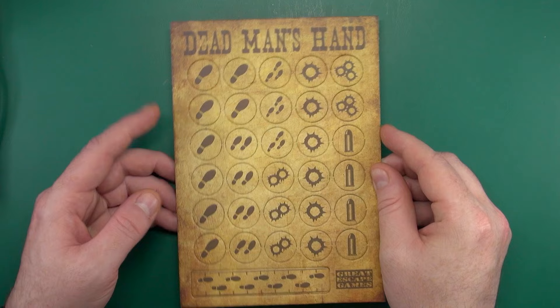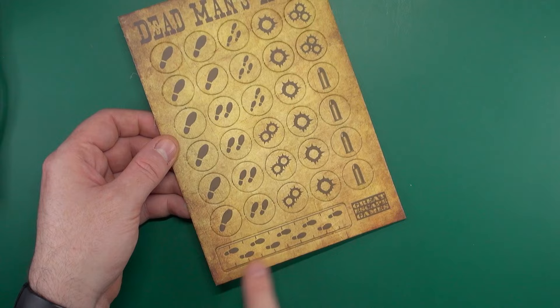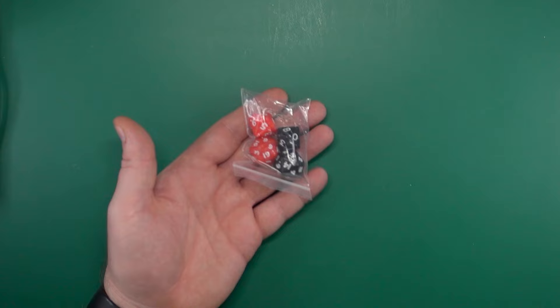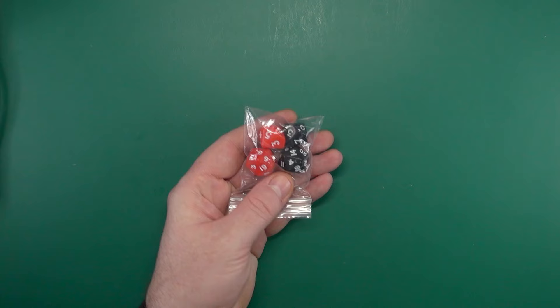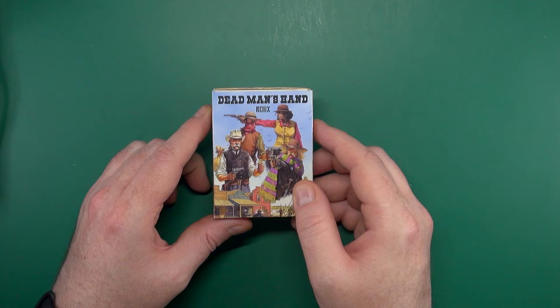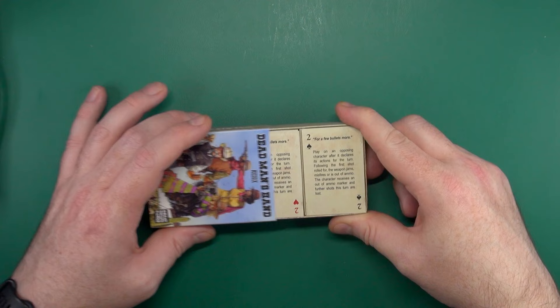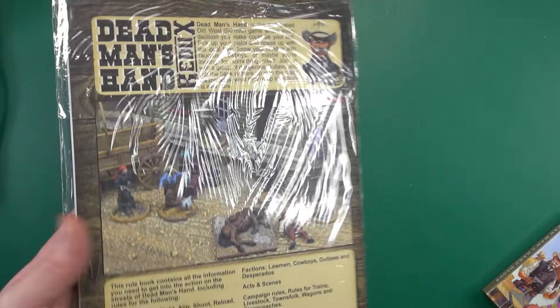You get a sheet of cardboard tokens: movement, under fire, out of ammo, and a measuring ruler — out of air — 10 centimeters long. Two sets of dice: D10 for combat and nerve, D20 for shooting and other tests. And the Redux deck of cards — this is how the game is played. Little mini cards, quite cute. The rules are also included, A4 format, with a bookmark.